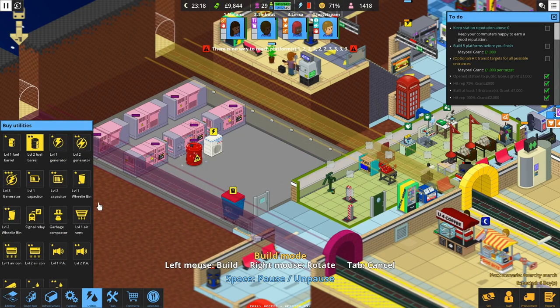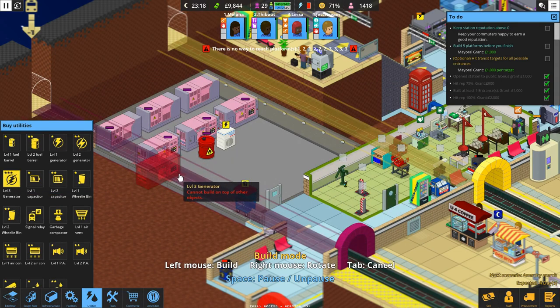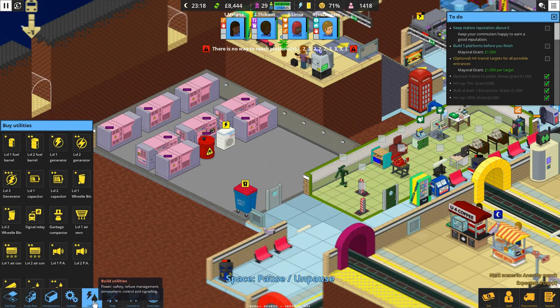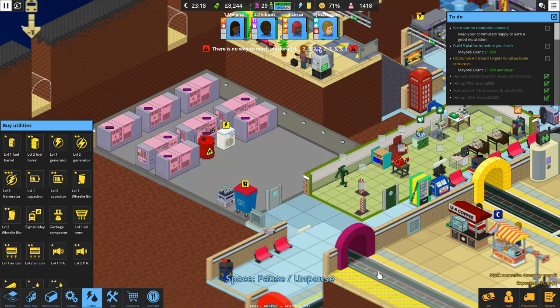We can do a barrel here — it's nice and centrally located. Power drain: 24! With just these six, that's 24 — we still need more. We can get a couple of these down, and now we have enough excess. We just want to make sure we get our capacitor. That should be good for at least for the moment.